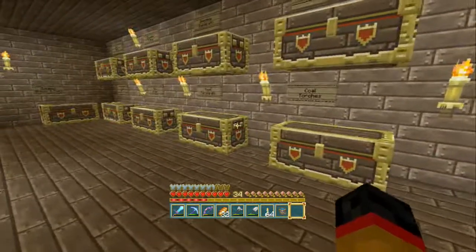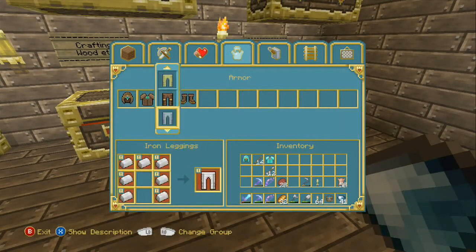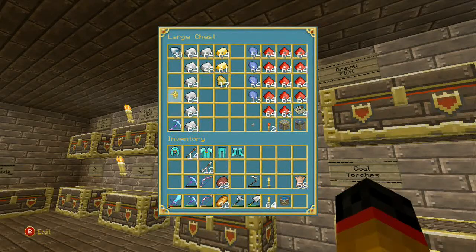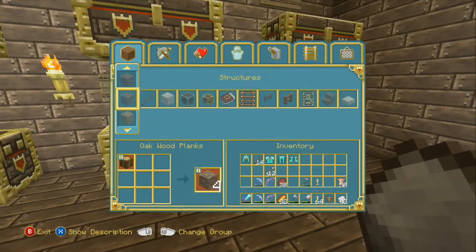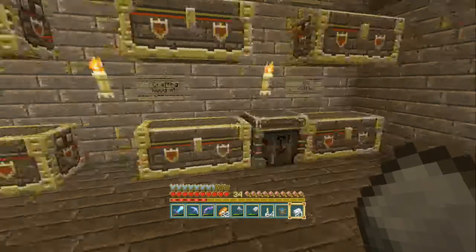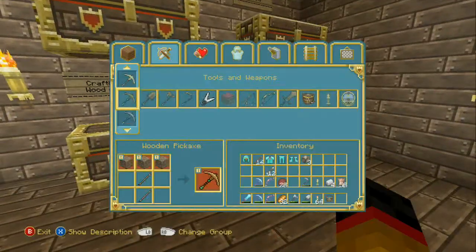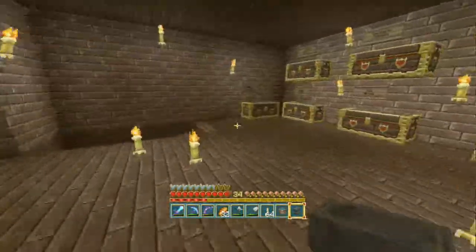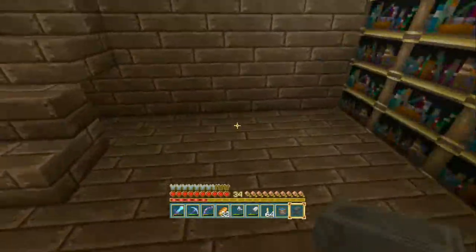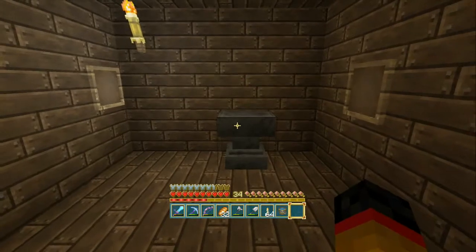We get some diamonds, we can make first of all our armour, and then we're going to need some iron because I think I'm going to make an anvil. So we need three iron blocks and four iron ingots. Back to the crafting table — page one, there it is! Where can we put this? I guess we can put this downstairs actually — put it in here, like there. Yeah, boom.